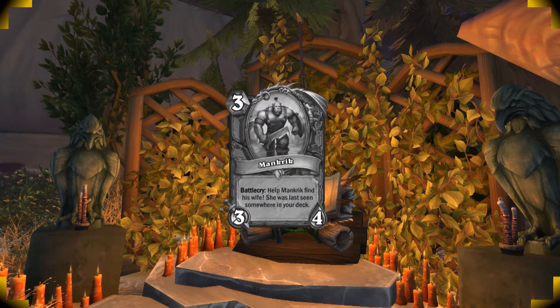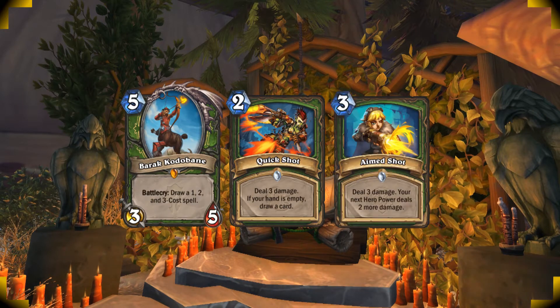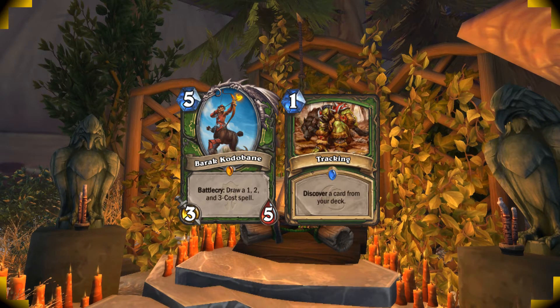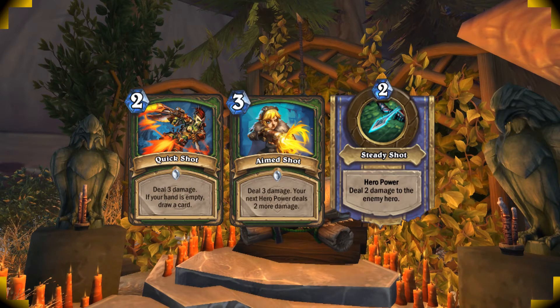If you haven't played Mankrick before, your Barak Cotobane will always draw you a 1-cost spell — Quickshot and an Aimshot. This means he's very good to play on turn 6, since you'll have 1 mana left to use one of your 1-cost spells right away. And on turn 7, you can go Quickshot, Aimshot, and Hero Power for a 10-damage burst.